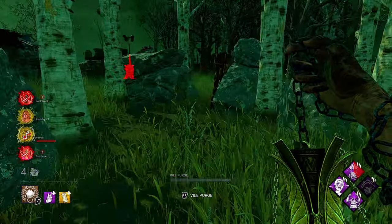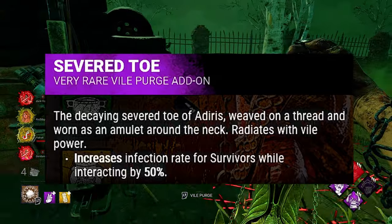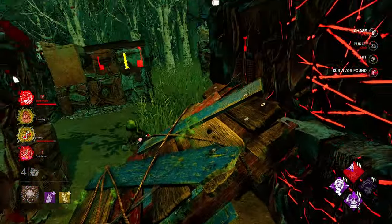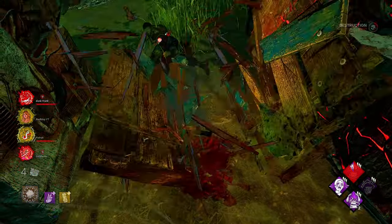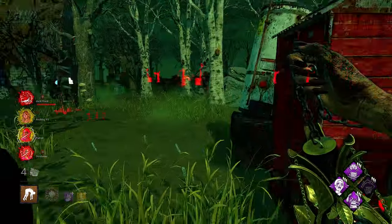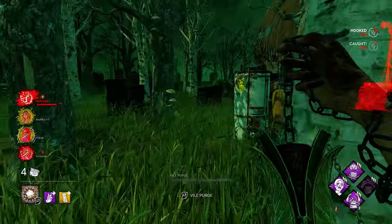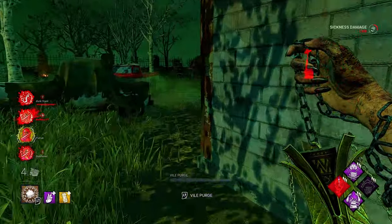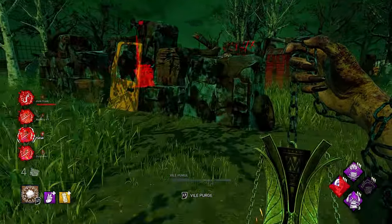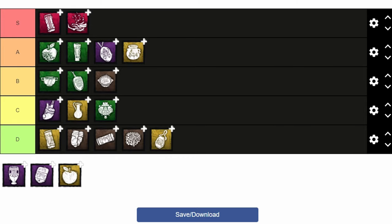For the next add-on, we got Severed Toe. What it does is increase the infection rate survivors gain when interacting with objects by 50% — kind of similar to the emetic add-ons. It really gets survivors infected quickly by interacting with gens, lockers, window vaults, pallets, etc. I'm not really a fan of this add-on and I rarely ever use it. It does pair well with the meme add-on because you'd get survivors broken at a 150% infection rate, which is insane. But other than that, it's just there to get survivors broken quickly.